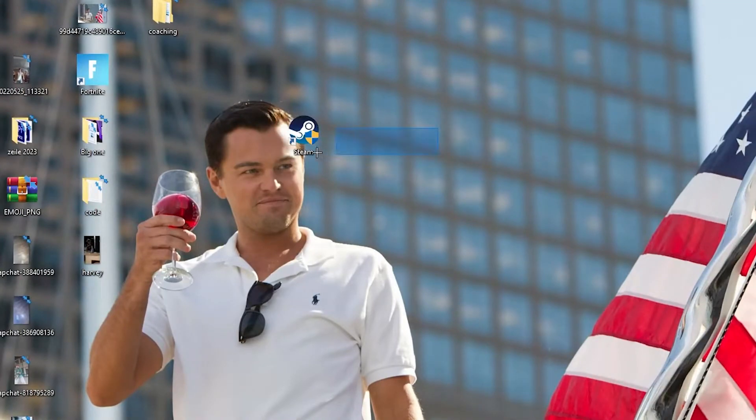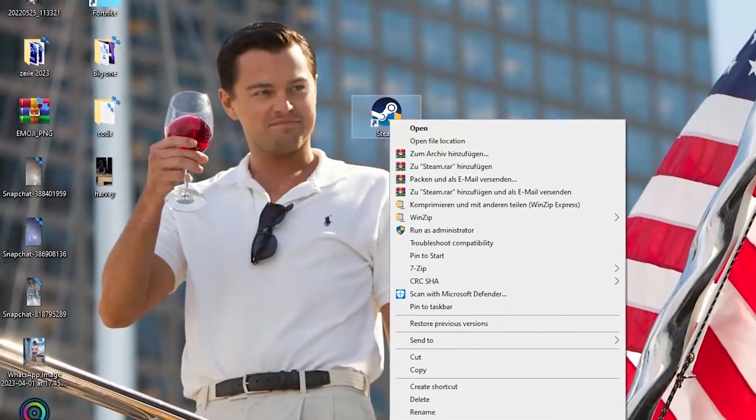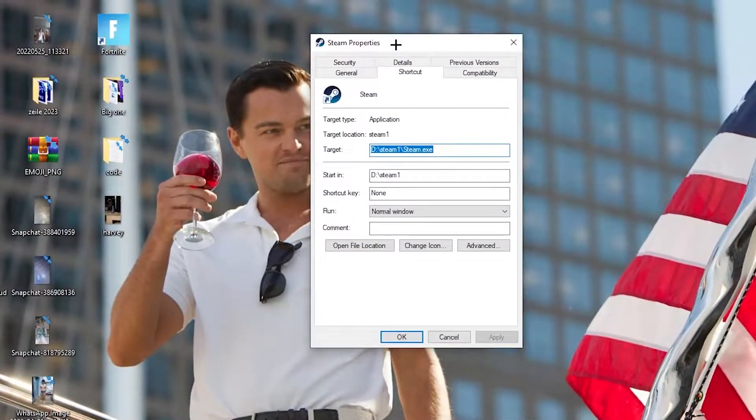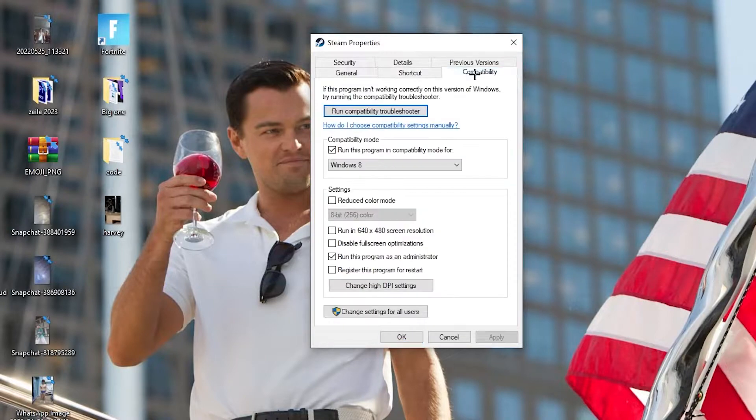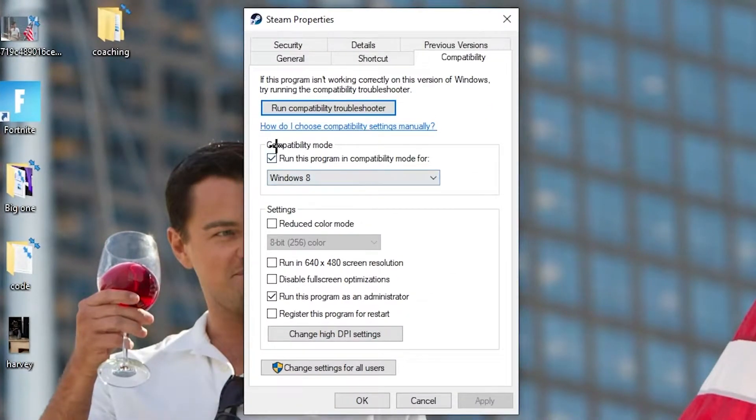If that doesn't work, right-click the launcher shortcut again and go down to 'Properties' at the very bottom. Click it so the tab pops up, then navigate to the 'Compatibility' tab. Now copy these settings: enable 'Run this program in compatibility mode for' and select the latest Windows version you have. Disable 'Reduce color mode,' disable 'Run in 640x480 screen resolution,' disable 'Full screen optimizations,' and enable 'Run this program as an administrator.'